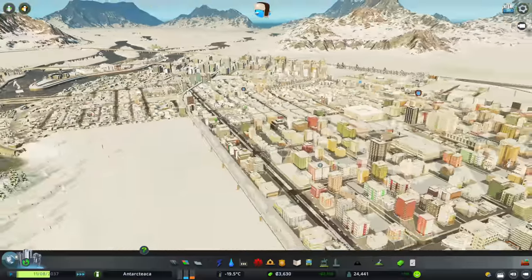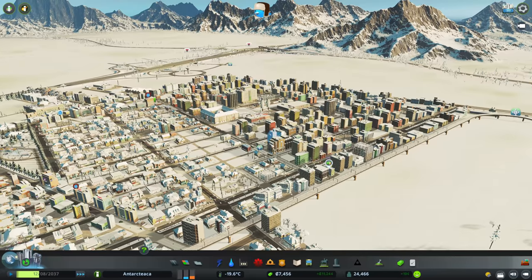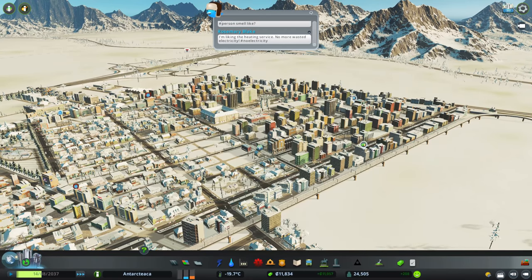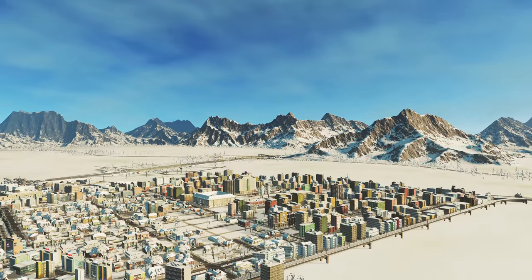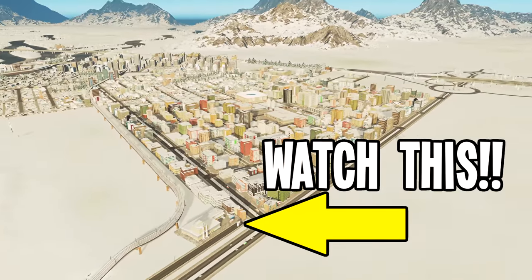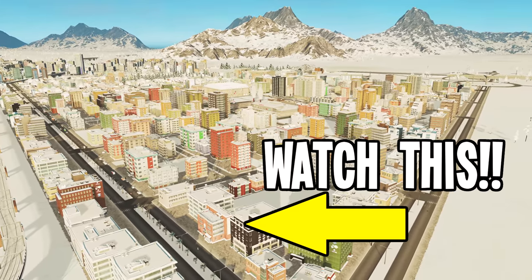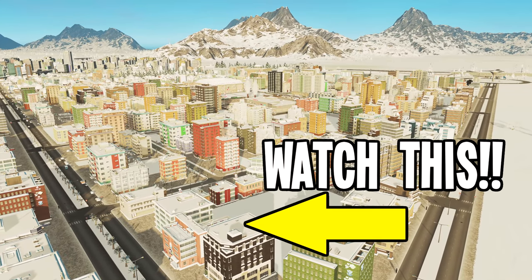Everybody's happy and we'll start getting rid of these ones we have to manually empty. Look at this area — it is going nicely. Our next target is 28,000; we're not quite there yet but we're getting there. Let me know what you think of what we've done in this episode. Any name suggestions or suggestions for our city, I'm happy to hear those. If you're new, please check out the next video, probably linking to my heavily modded playthrough as well. Have a fantastic day — thanks for watching, take care, bye-bye.